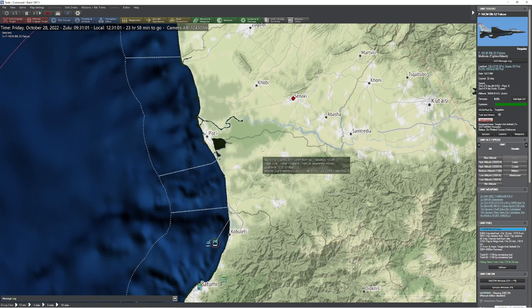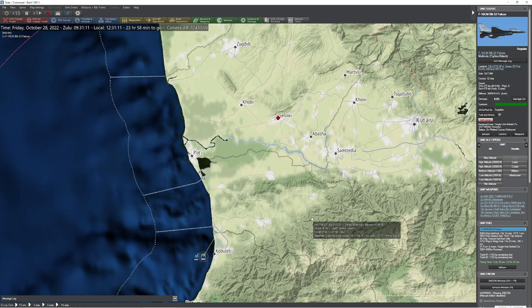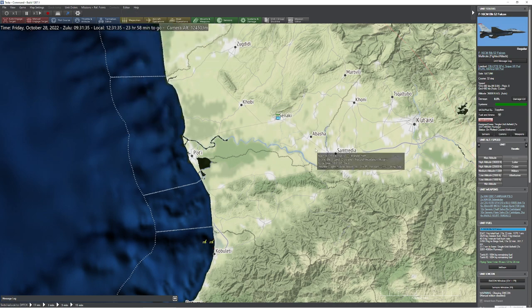One thing you have to keep in mind here is that these decoys are at an altitude of a whopping 36,000 feet, and our F-16 buddy is also at an altitude of 36,000 feet. You're probably saying, well, what does this look like from the other perspective? Let me show you.